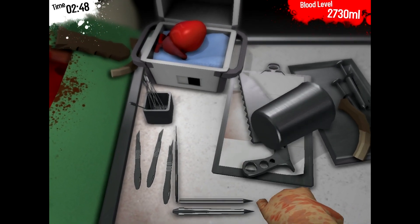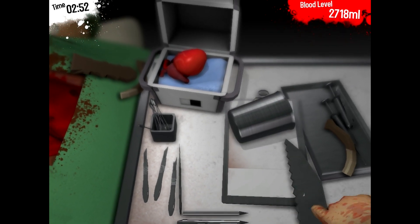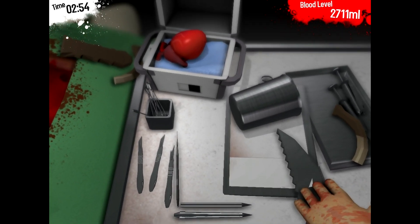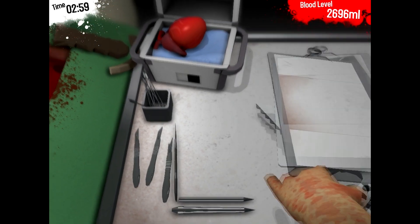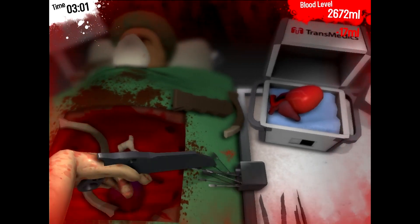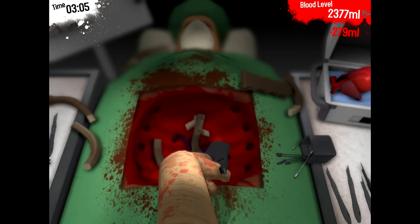This looks like the most interesting thing to use to do so. So as soon as I can manage to grip it with my surgeon grip of death, we can get that going. It's always best if you pat the saw before you grab it, as it needs to be loved as well. And the more you drag it across the patient's body, the better.